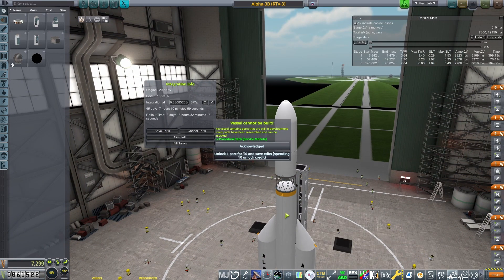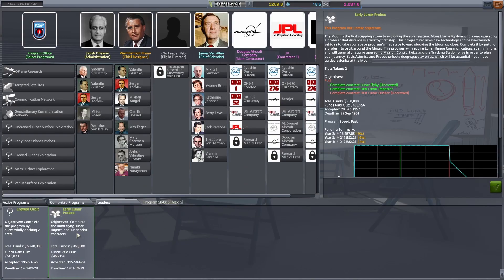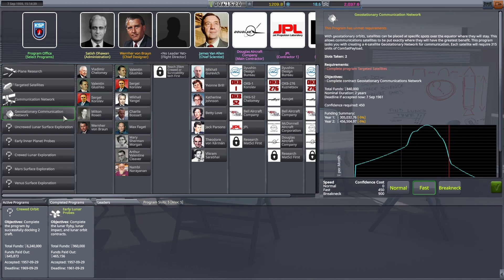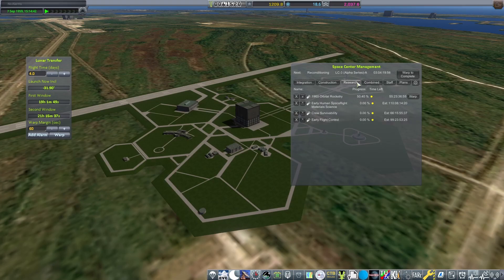We're about 45 days off launching this operation with our launch vehicle, and in the meantime we're going to be building towards some other very important things — Lunar Orbiter, which we should be able to achieve quite easily. We just need to get some better tech for that. We have a deadline of September 29th, 1961 to worry about, and we're going to be working towards geostationary satellites and targeted satellites that will help with our funding, because we need as much funding as possible for the end goal of putting a man on the moon.